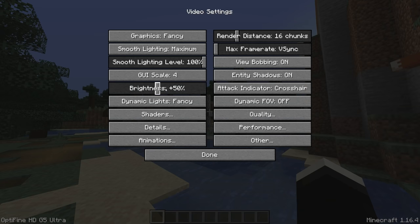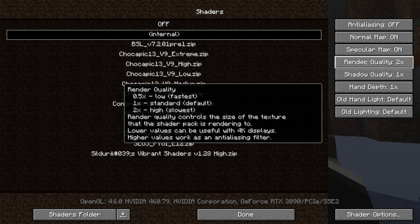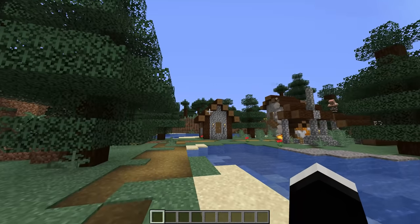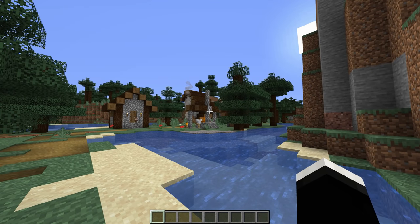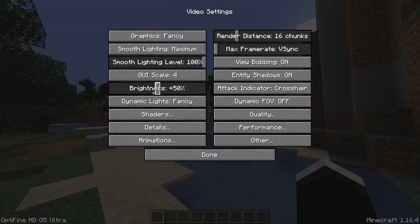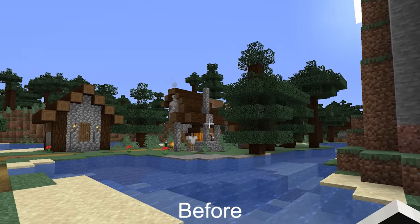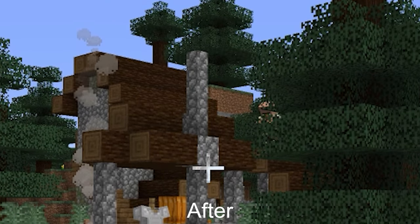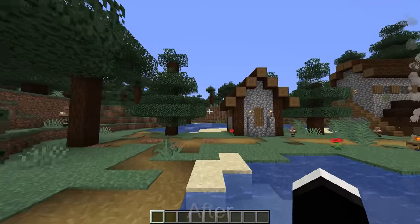To start things off, we're going to be doing easily the most simple thing on this list, but it does still make the visuals quite a bit better. What you're going to need to do is go into Optifine's shader settings, then select the internal shader and increase render quality to 2.0. This is going to give you a much crisper, more beautiful image when you're playing the game, especially if you're playing at a lower resolution. Here's a little comparison of what it looks like before and after — the image just looks far better.